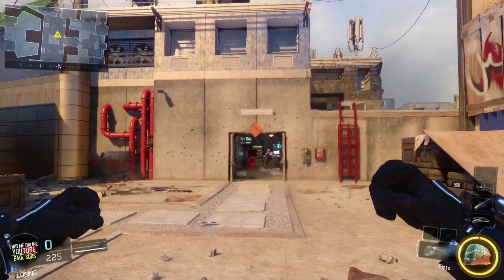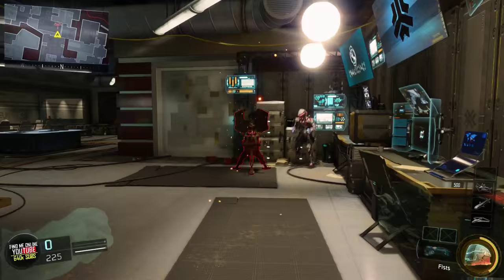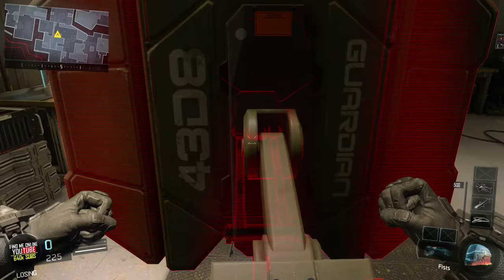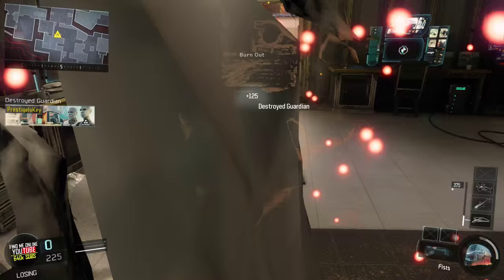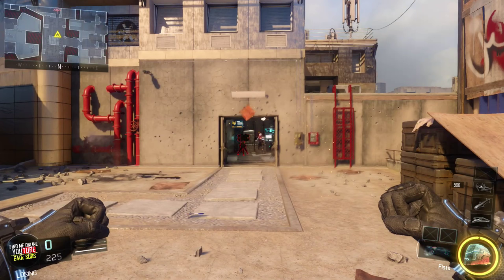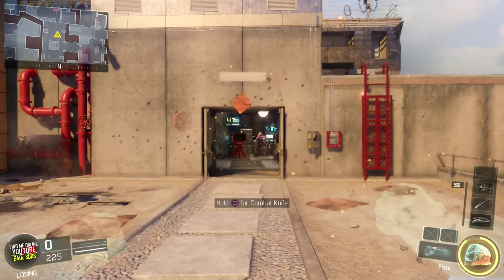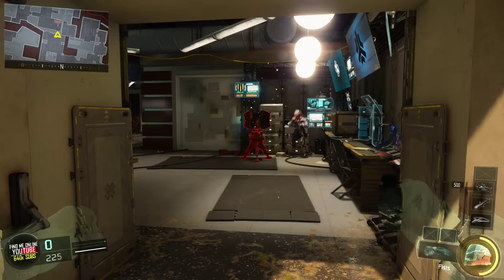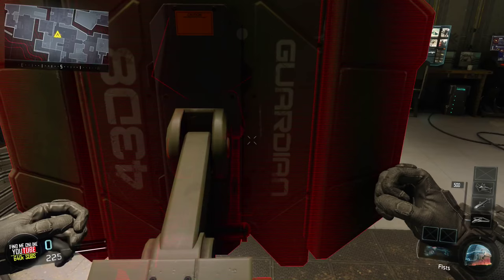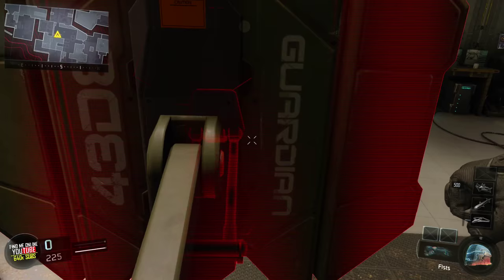Finally, at number 1, and honestly the most beneficial tip today: if you're using the Spectre Active Camouflage specialist ability, you'll be able to walk directly through the path of a guardian. I'm not sure if this is a glitch or if it's supposed to happen. Active Camouflage makes you completely invisible, but I don't think that should make you invincible to a guardian's microwave beam. Interestingly, you can still be seen on a thermal sight while camouflaged, but you can't die from a guardian. It's very useful for getting behind enemy lines in hardcore kill confirmed or domination when you need to take out a guardian before it eliminates your team.